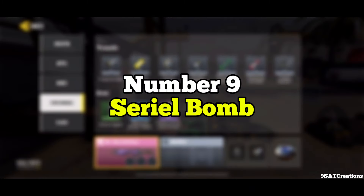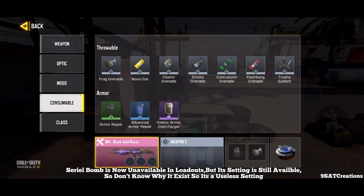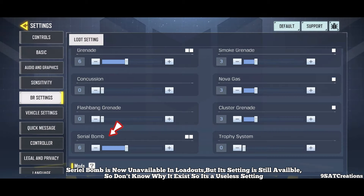Number 9: Serial Bomb. Serial Bomb is now unavailable in loadouts, but its setting is still available in the game. Don't know why it exists — so it's a useless setting.